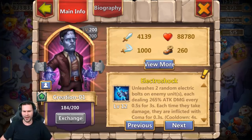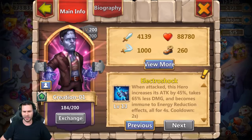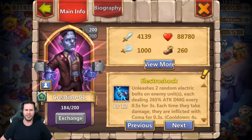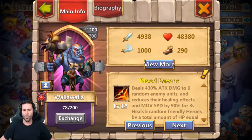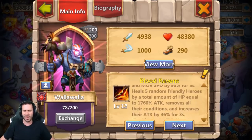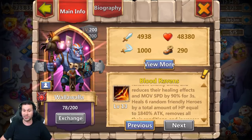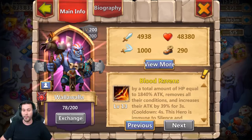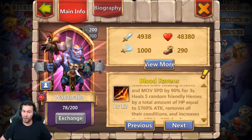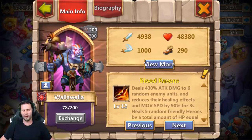Creation 01 is a beast but not really used in the past. He unleashes two random electric bolts on enemy units — that stays at two, his overall damage does go up, nothing else changes. You'll see Creation 01 used a lot in Guild Wars defense because he is auto-proc and dishes out decent damage plus gives a stun. Walla Walla deals 430% attack damage to six random enemy units, now going to 460%, and increases friendly heroes' attack by 36% — now 39%, so that went up by 3%. Walla got a pretty big buff, which he needs because he's getting weaker with each update. He's still the best healer in the game, but healers just aren't where they should be — Walla Walla has the lowest HP most of the time.